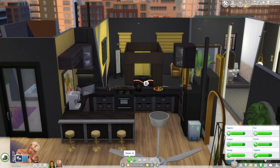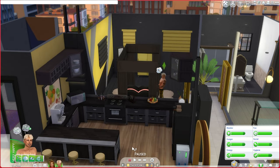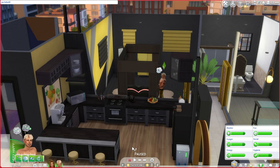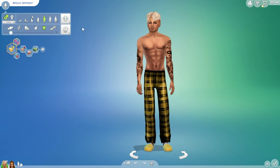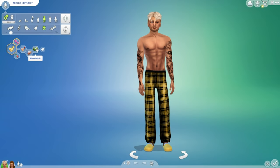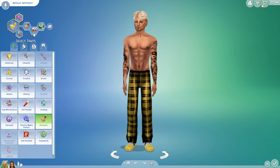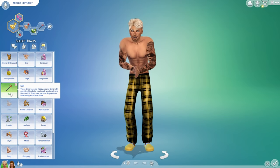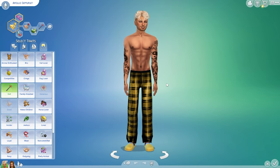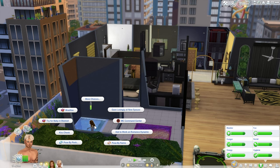I wanted to make him evil because then he won't be all sad when they die. Let's use CAS full edit mode - turn that on. Modifying CAS. It just takes too long when they die. I'm going to get rid of materialistic - actually, we're going to get rid of snob and go with evil, because you've already killed about three people.